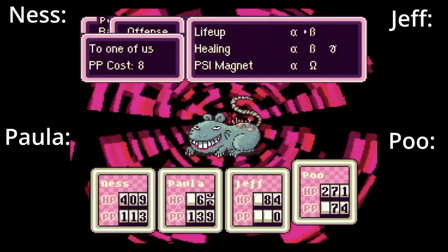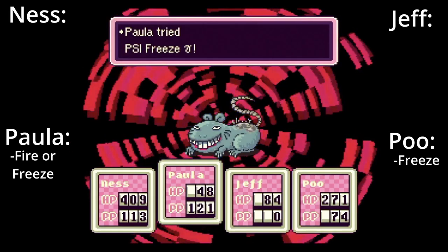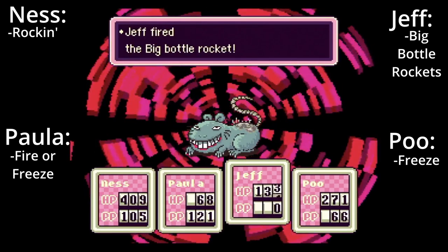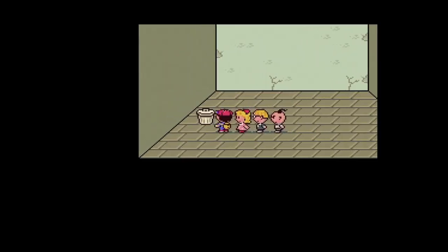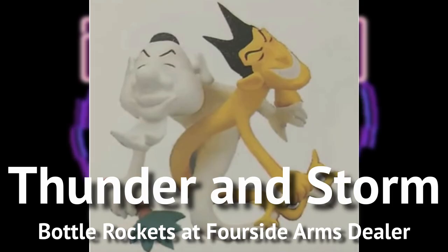Plague Rat of Doom. This boss is very weak to PSI Fire and Freeze, so having Paula use it as much as possible in conjunction with bottle rockets and PSI Rockin' should have the rat downed in no time. Keep your HP above 100, as he has a high chance of landing a smash attack. Make sure to grab the broken bazooka on your way out, as it will become one of Jeff's most powerful weapons.